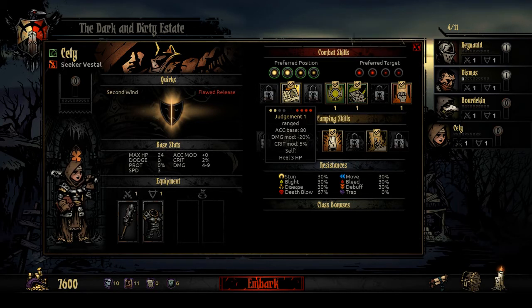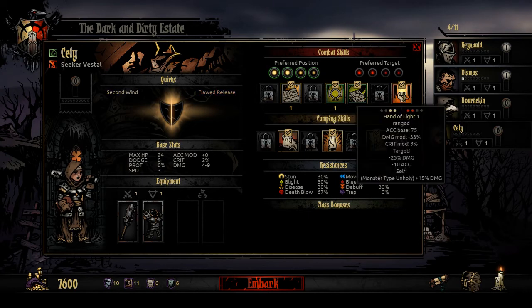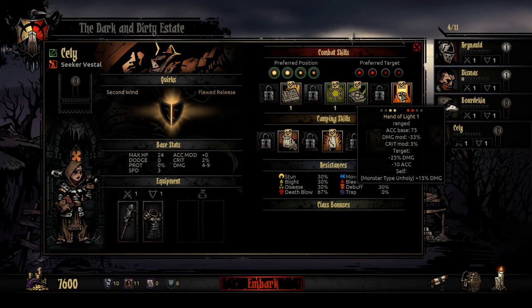The Vestal has Judgment, usable on any row while in the back two rows - it does base damage with a decent crit mod and heals you for 3 hit points, a very strong ability. Divine Grace is your single target heal for 3 to 5 on average. Party Heal heals for 1 to 2 on average and I don't think it can crit, but Divine Grace at higher ranks can crit. Hand of Light requires the front two rows and does small damage but applies a huge negative 25% damage and negative 10 accuracy debuff on the enemy.